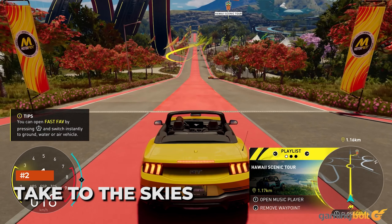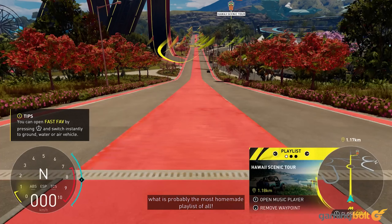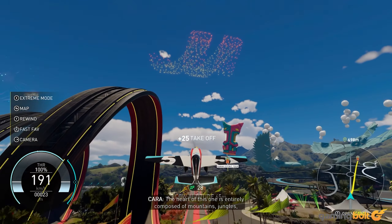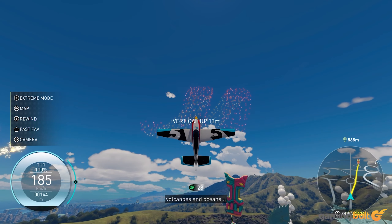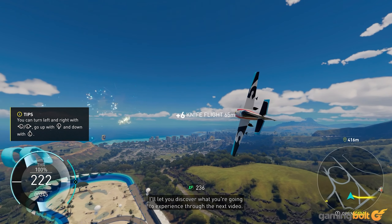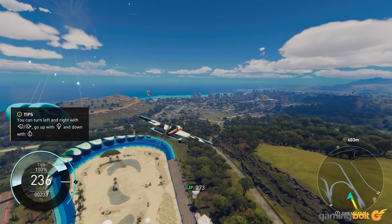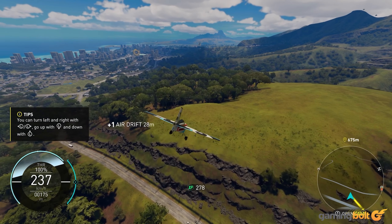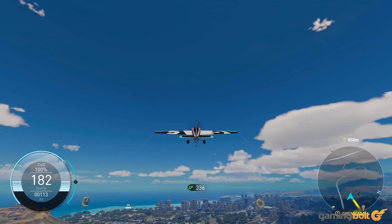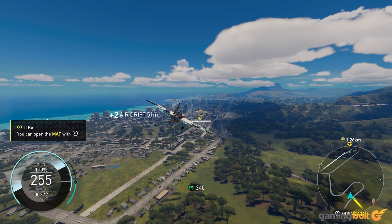Like The Crew 2, Motorfest allows you to seamlessly switch between cars, planes, and boats while exploring the open world. Though the game de-emphasizes planes and boats compared to its predecessors, taking to the skies can be particularly useful in the early hours. The game's fast travel system is quite eccentric — you need to finish ten playlists before you unlock fast travel. That means initially you'll have to manually travel from point to point, but you can significantly cut down travel time by switching to your plane and flying straight to your destination.